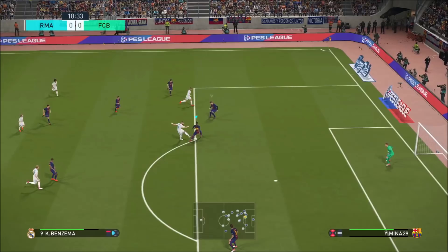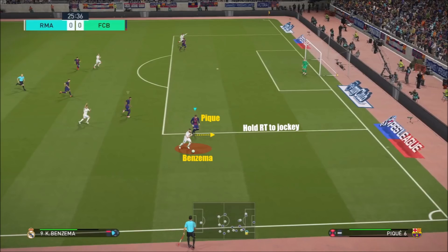Benzema's going through into the channel and he's got the ball. I've marked that little red area — that's usually where the computer will do a 180 turn, and that's where you can usually win the ball back. That's why you see me jockeying; I'm holding right trigger to jockey. But in fact he doesn't actually turn on the spot, which I thought he was going to do. As soon as I realize he's not going to turn, I close the distance and win the ball back. One thing I'd like to add is that the distance between my player and Benzema at this point is perfect — if he does the 180 turn, I can easily get around and nick the ball off him without exposing myself defensively.